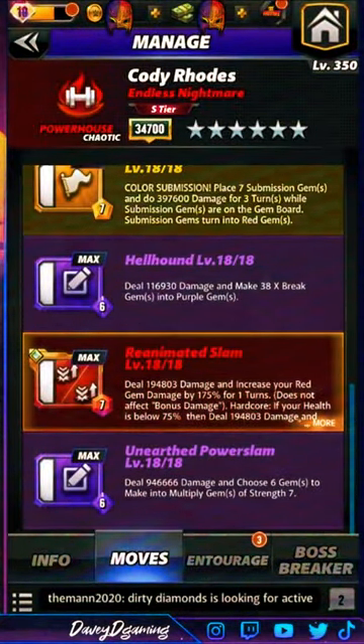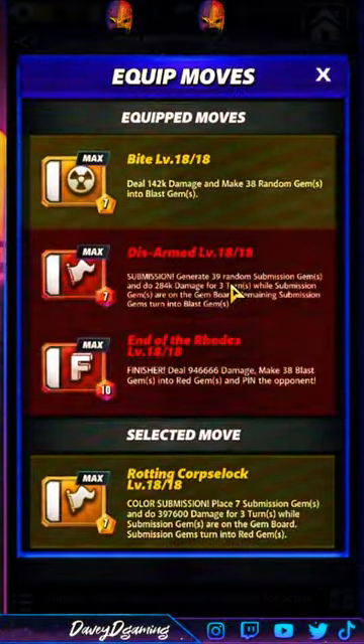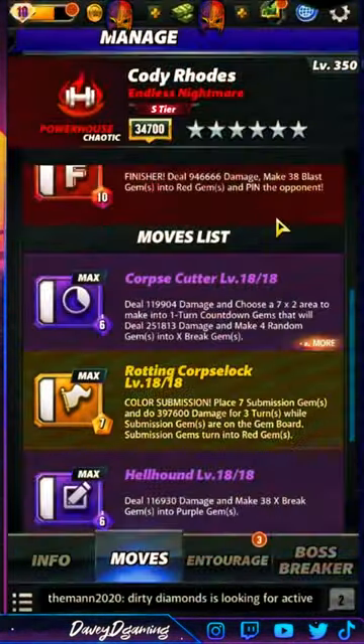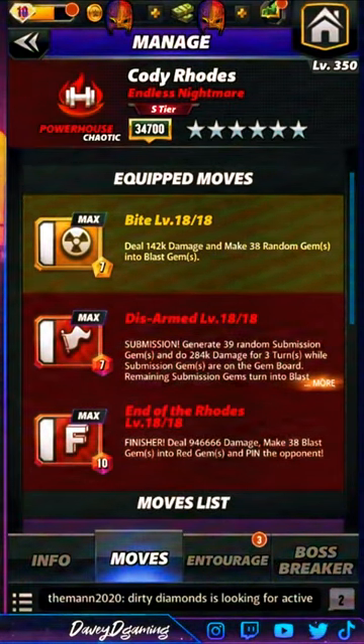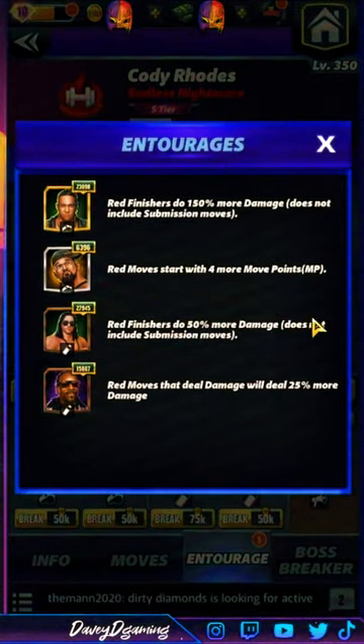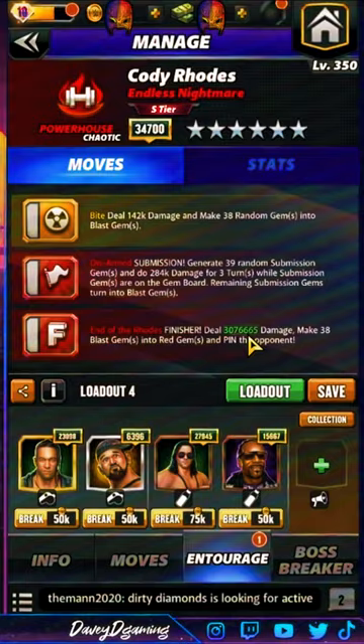Unearthed Power Slam deals about 946k damage and lets you choose six gems to make into multiplied gems of strength seven. Now for the first build squad: Damian Priest — red finishers do 150%; Brett — red finishers do 50%; Snoop — red moves deal 25%; Butch — red moves start with four more MP. The finisher is buffed to over 3 million damage.